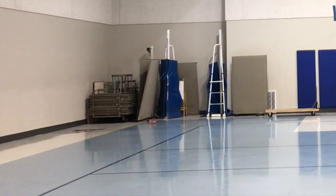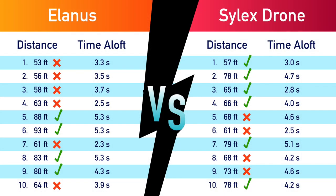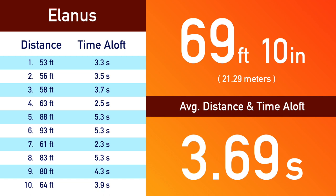Let's take a look at the numbers from all of the rounds together. You can see that Elanis really wasn't flying well at the beginning of the competition, and it wasn't until round five that I had it trimmed well enough to take its first round. So Silex drone won six rounds to Elanis's four, putting it ahead 12 points to eight. Over 10 flights, Elanis averaged a respectable 69 feet 10 inches with an average flight time of 3.69 seconds. On the left, you can see how inconsistent its flights were.